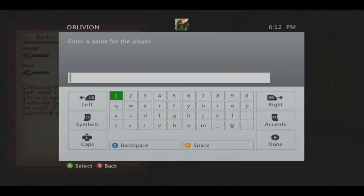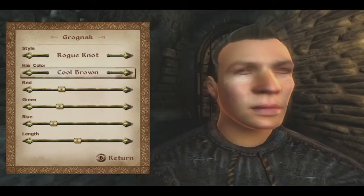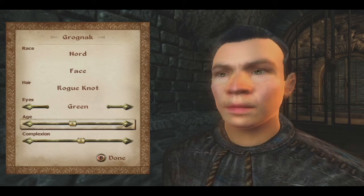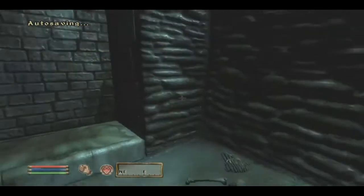We need to enter a name for our character. Anyone that's played the Fallout series will recognize this name — this is our friend, Grognak the Barbarian. Hair — Road Knot, sure. I'm going to go with a darker hair color. Eyes could be green. He seems a little bit younger. Complexion — I don't want him too pale, he's a Nord — sun-soaked, right? There we go. Are you sure you want to be a Nord? I'm sure I want to be a Nord. Our first goal is to move around.